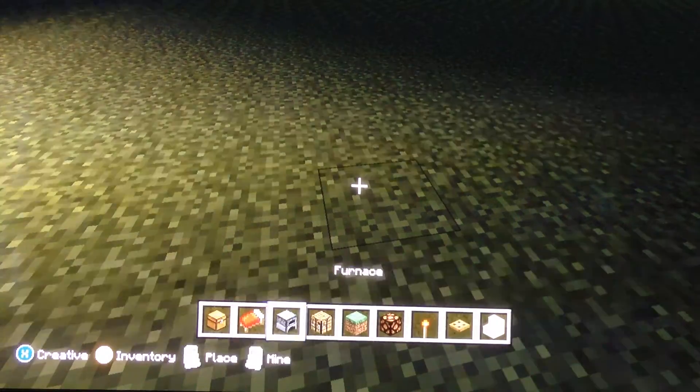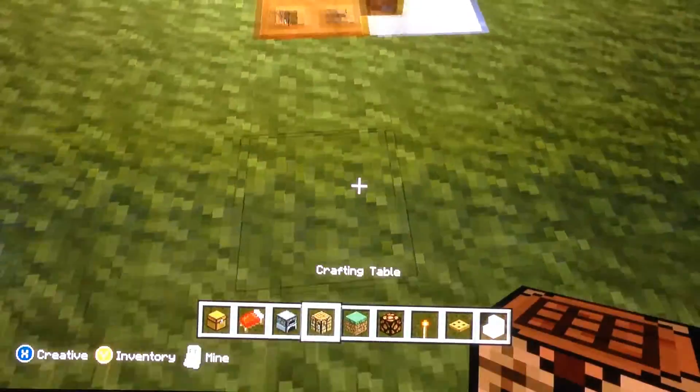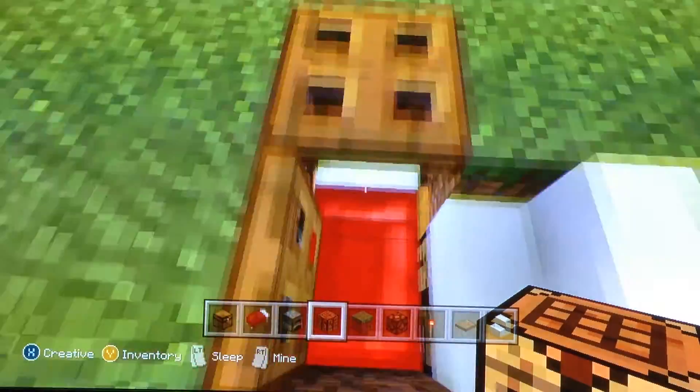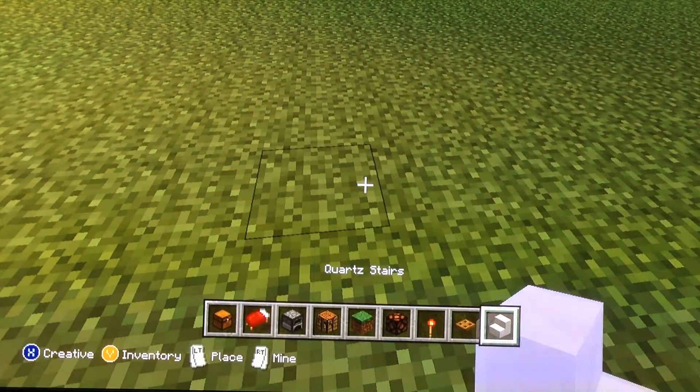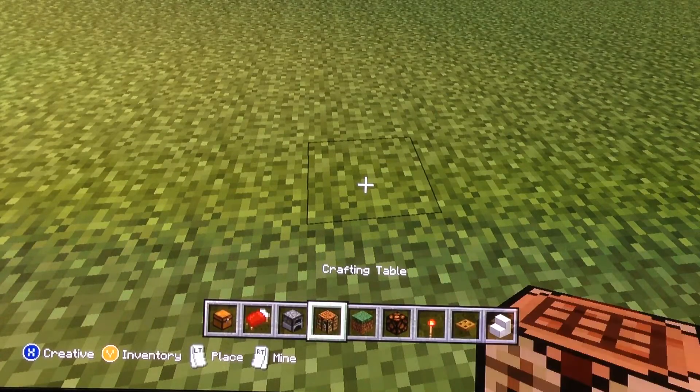The following things you need are inside here. You need a chest, bed, furnace, and crafting table.